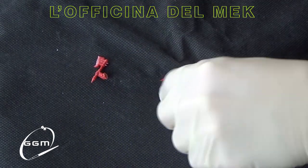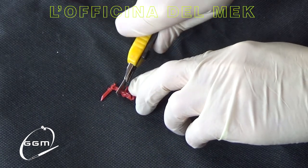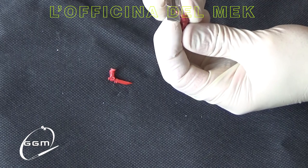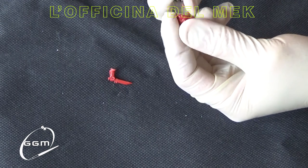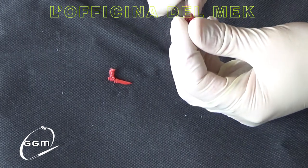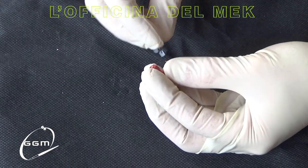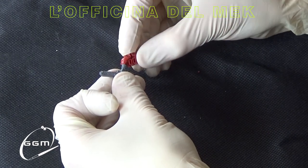Fate attenzione: mi auguro che non vi tagliate le dita per tirar via due armi, altrimenti andrete a far parte del club del Doc Nico. Facciamo con calma, tranquillamente. Adesso l'unica cosa che dobbiamo assicurarci è che la parte tagliata sia abbastanza piatta, perché dobbiamo andare a incollarci sopra dei pezzi che fondamentalmente non sono fatti per stare lì.